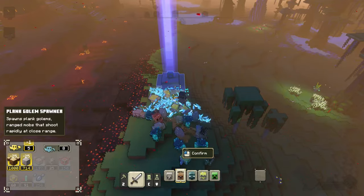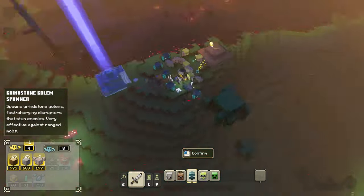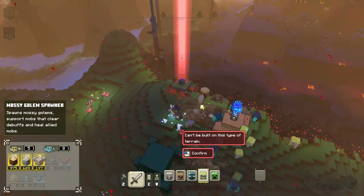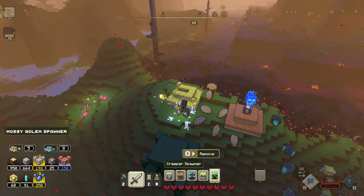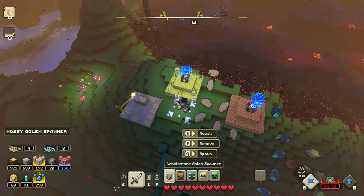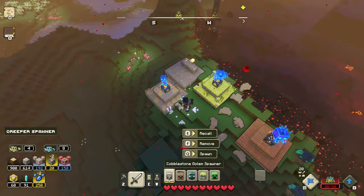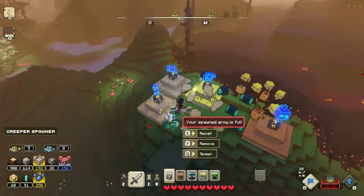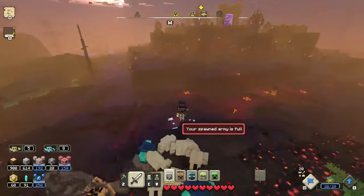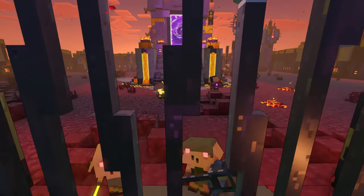After you plan out the fastest route to the portal, you want to start placing mob spawners as close as you can. When starting off, I recommend having an equal mix of plank, cobblestone, grindstone, and mossy golems. This will give you a good mix. Plank and grindstone golems are great against enemy mobs, and cobblestone golems are great against enemy structures. Mossy golems will heal you and your allies, which will keep them alive a lot longer. From there, I recommend sending the entire group at the gate, or the first structure that's in your way.